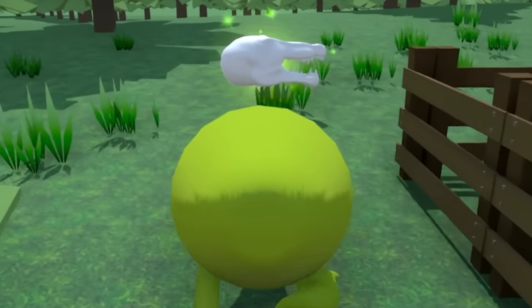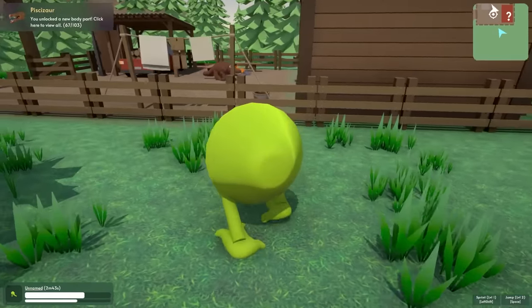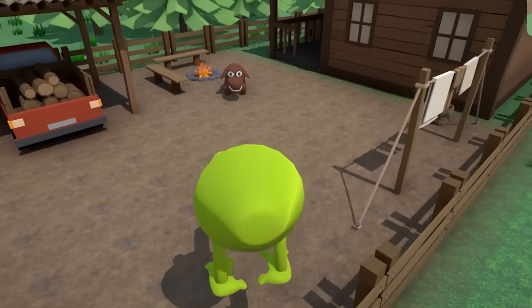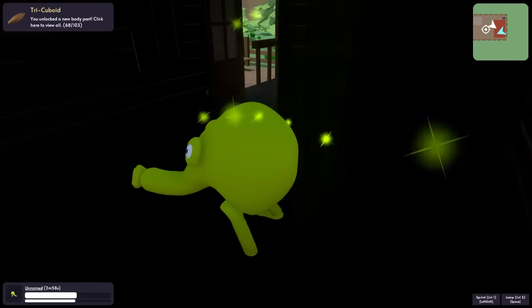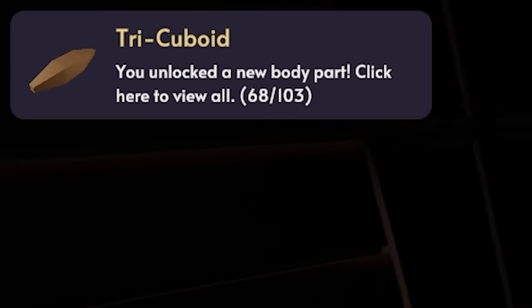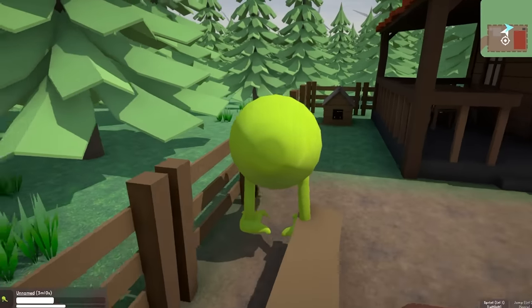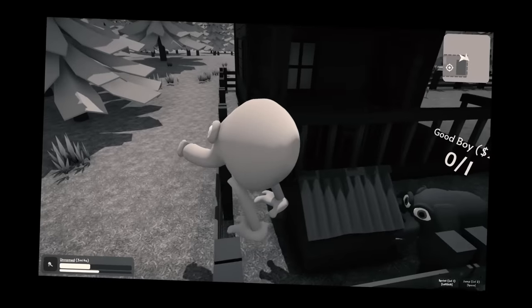I think I found an alligator face. Oh no, the dog! I'm going to break into this house. Watch me jump him — yeah, he can't get me. I'm going in. I got the tri-cuboid. I think it's an arm. Stop it, dog. I hate this good boy. He is not good.